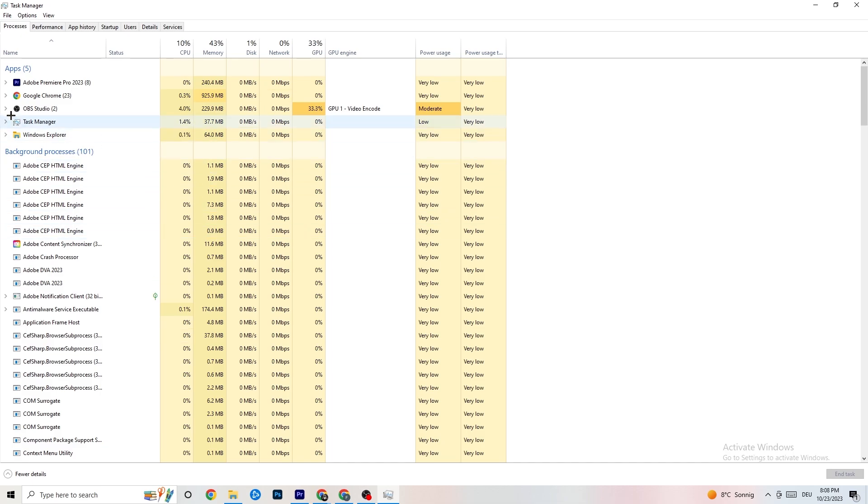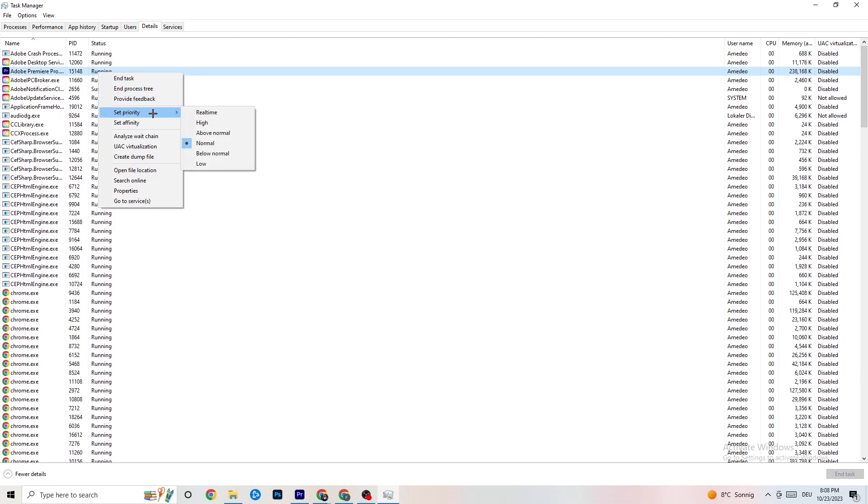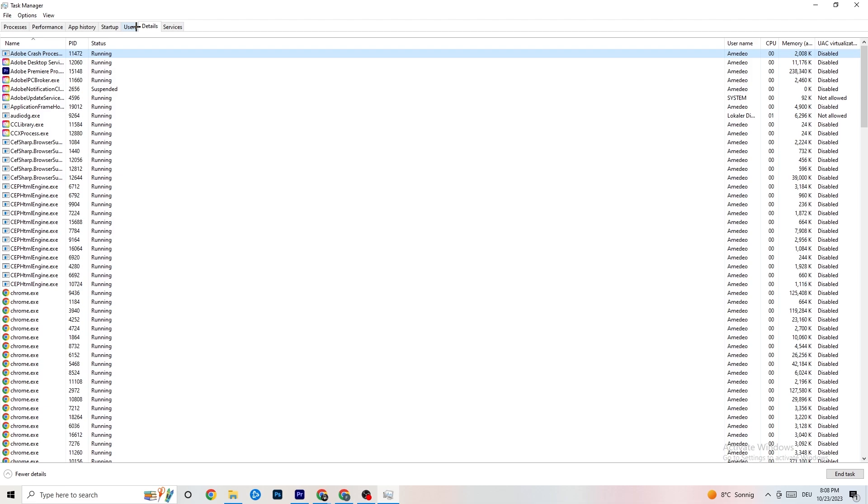Next, click on 'Details' in the top area of Task Manager. Search for your game, right-click it, and hit 'Set Priority.' It's normally set to Normal — change it to High or Real Time. Check which works better, hit Apply, and exit.